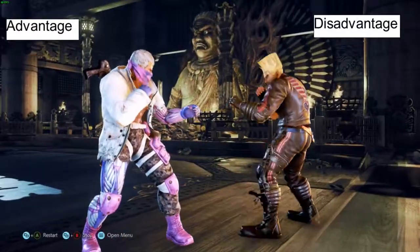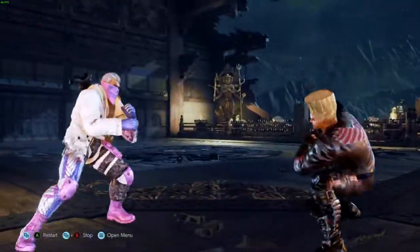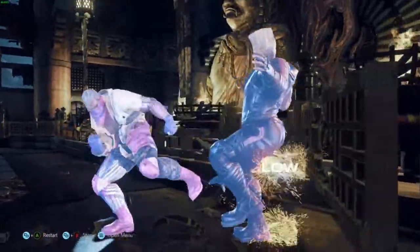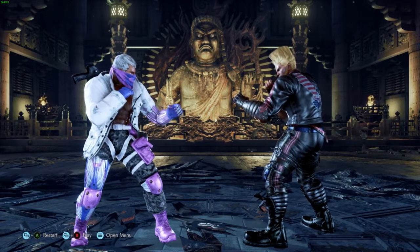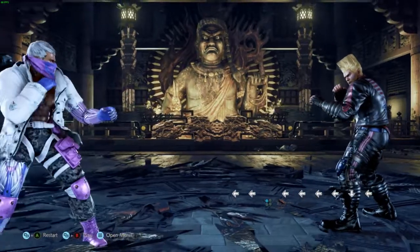Sidestepping, or sidewalking particularly, near your opponent can put you in danger of being hit with a tracking move. There has to be a way of maneuvering away from your opponent that will keep you fairly safe. All the universal movement options in Tekken are powerful, but possibly the one that is most useful the most often is backdash cancelling, also known as Korean backdashing.